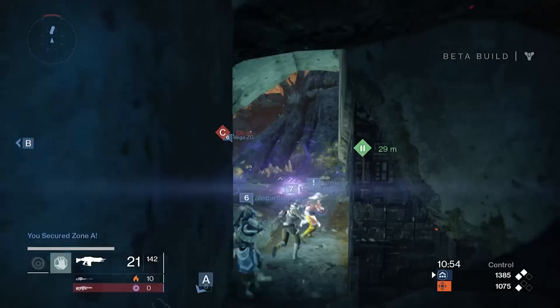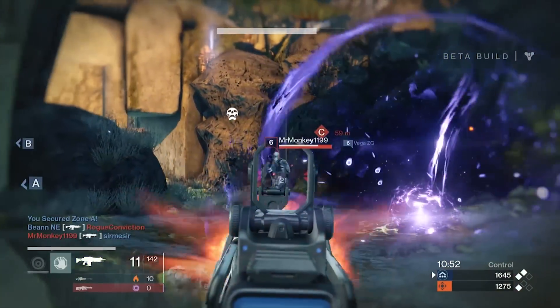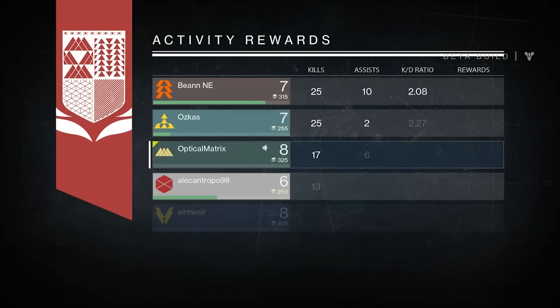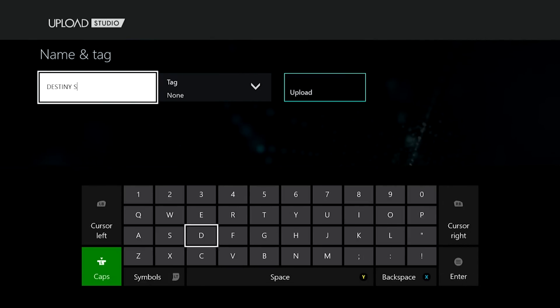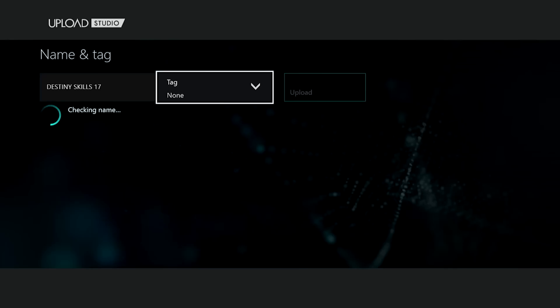Record part of your gameplay and make sure to include the final scoreboard at the end of the game. Title your clip 'Destiny Skills' followed by your kill count. Optical Matrix got 17 kills, so the title of his clip would be Destiny Skills 17.